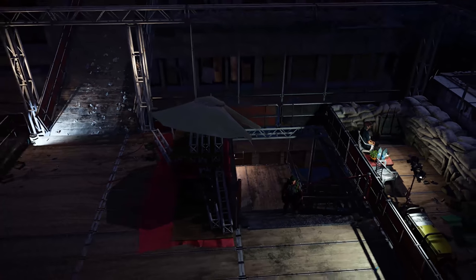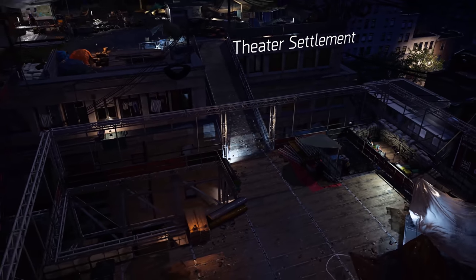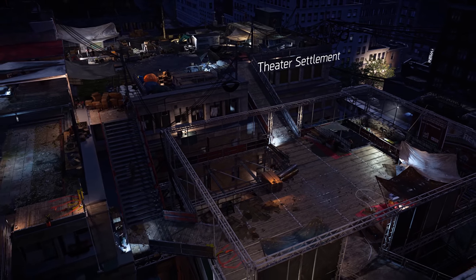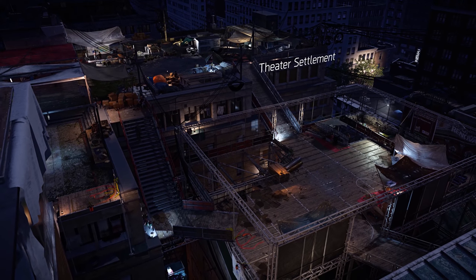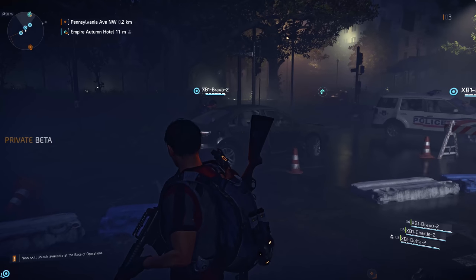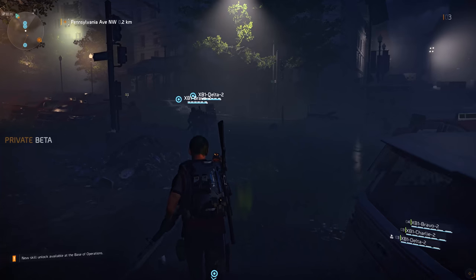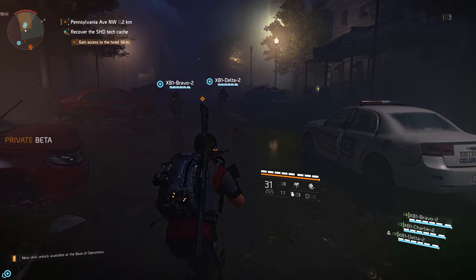What you're seeing right here is the theater settlement — the first settlement we got to see in this little demo. Right now this is bare bones, we just got there. But as you do things, you can upgrade it, and visually they change. Then you can get new stuff in the settlement. Some people will show up that you can hire — they'll go back to your base of operations, and one of the people I got from that settlement went back and was helping me with crafting.